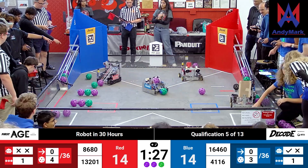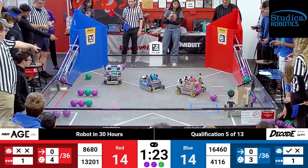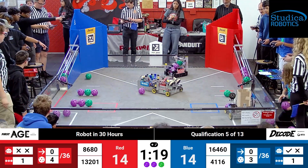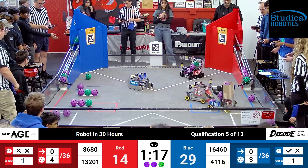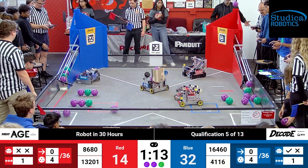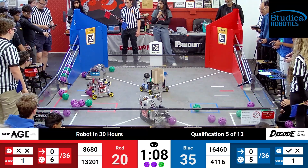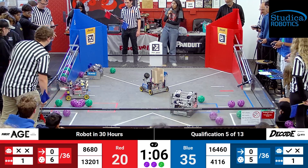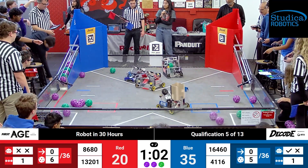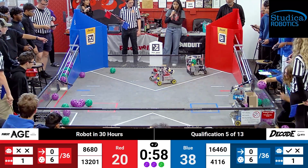There seems to be a lot of defense by 13-2-0-1 on 16-4-6-0's part. 16-4-6-0 makes a green artifact while 13-2-0-1 also makes a couple more artifacts. The gate seems to have been opened, releasing the artifacts inside. On the blue goal, the artifacts remain inside the gate. 4-1-1-6 keeps shooting artifacts into the blue goal! One minute left!